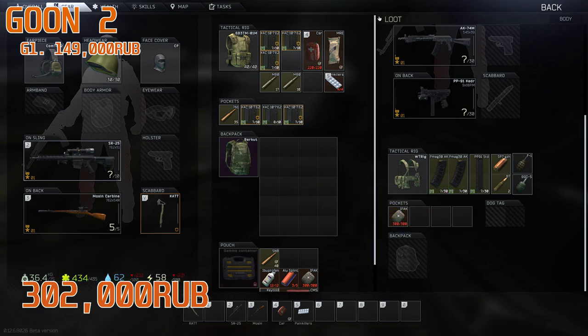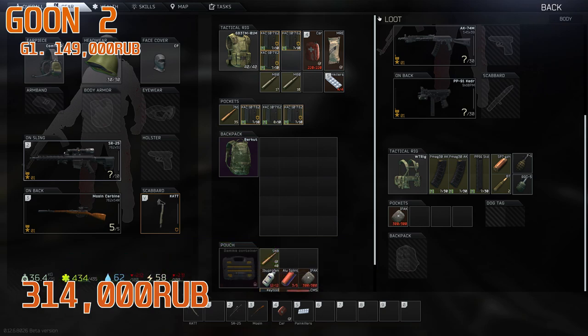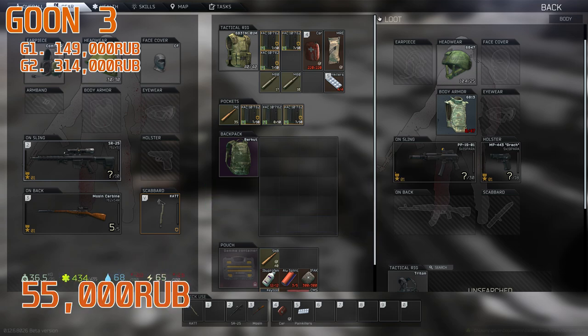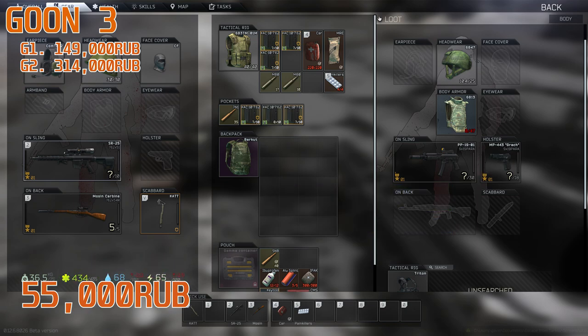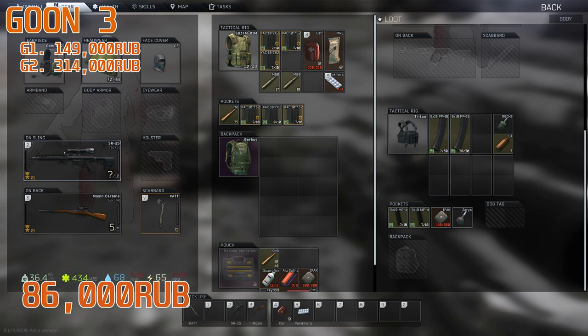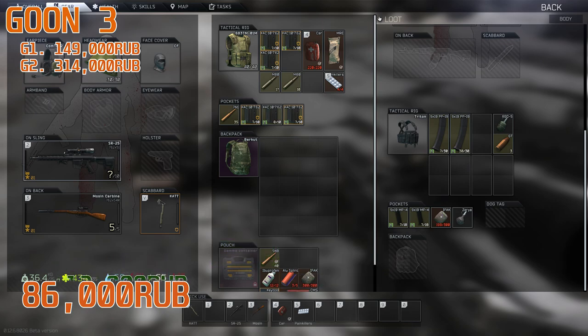They had BT rounds, which are nearly 500–800 rubles a shot, especially with find-in-raid status since you got them off a scav boss. I would spend the time unpacking those if you feel safe enough in the raid. Pick up the medical supplies too — one, because if you get in a fight on the way out you're carrying an ambulance on your back, and two, an IFAK is 16,000 rubles. On the PP-19, I'd strip the silencer off the front — that's worth about 20,000 rubles.